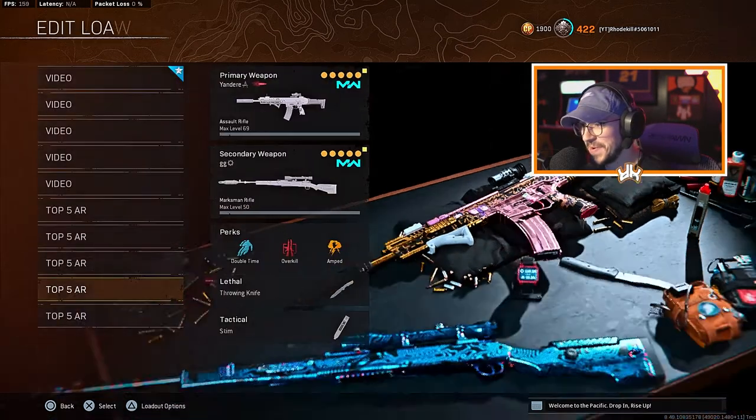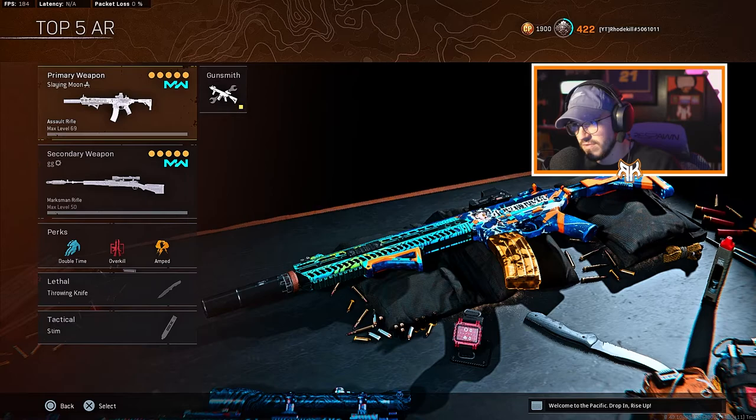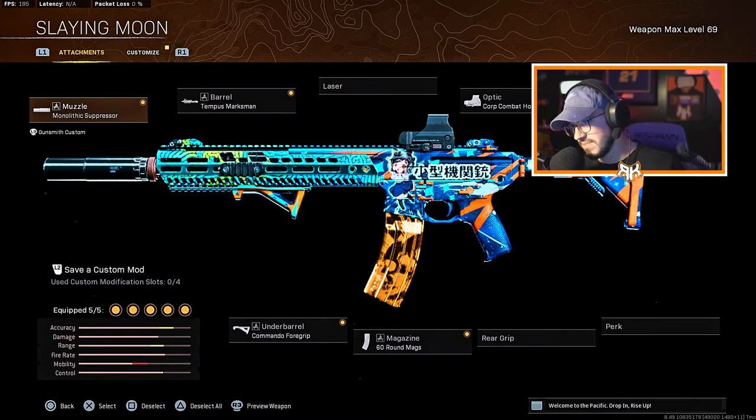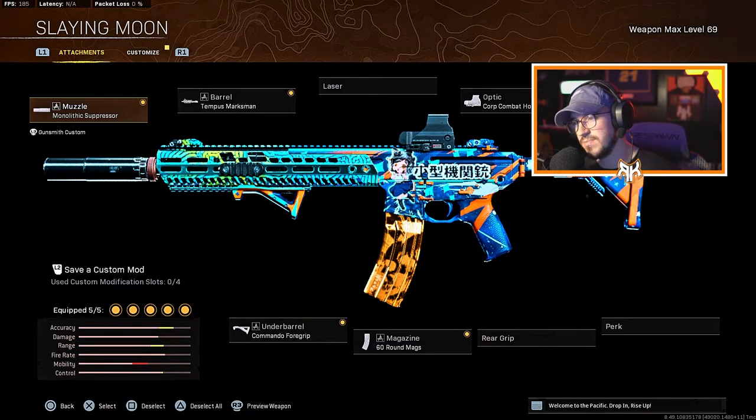For the last one — and yes, there are a lot of honorable mentions we'll touch on — we're running the M13 from Modern Warfare. Muzzle is the Monolithic Suppressor, barrel is the Tempus Marksman, optic is the Corp Combat Holosight, 60-round mag, and the Commando 4 Grip. You could run the VLK but the Corp Combat Holosight works very well with this weapon. It has almost no recoil, which is why I love it. It's similar to the Cooper in fire rate and damage — both have no recoil. I wanted to mix in Cold War, Modern Warfare, and Vanguard weapons on this list.